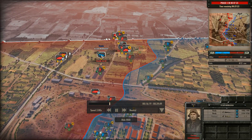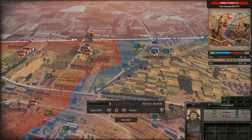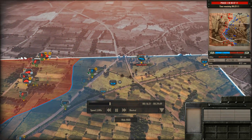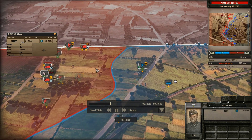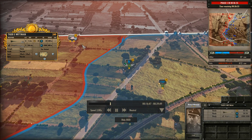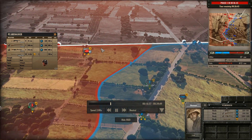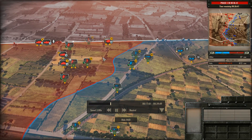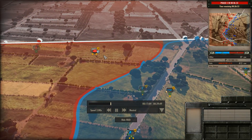Domino has a B-26 Marauder doing its thing but he's just going to be forced to retreat as the 37mm keeps him at bay. The Tiger tank is moving up and he's getting some infantry and recon in front because you never know what you can run into, especially with such an expensive unit at 240 points.